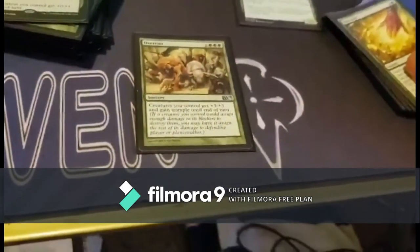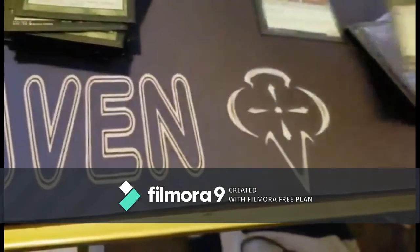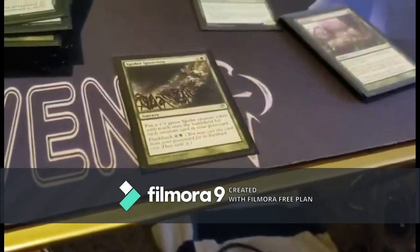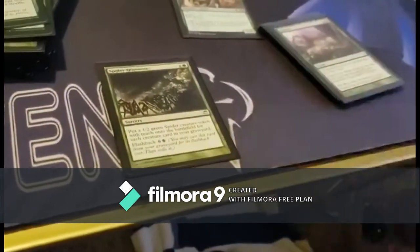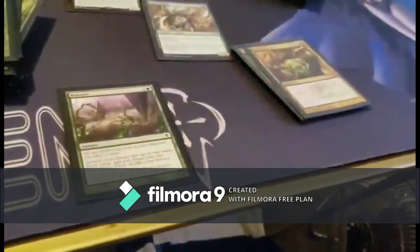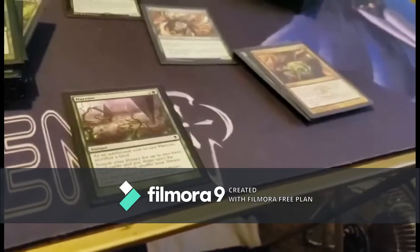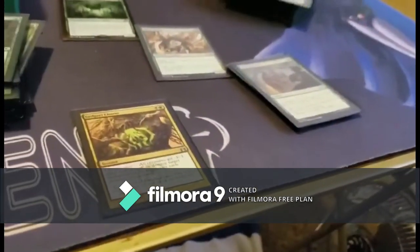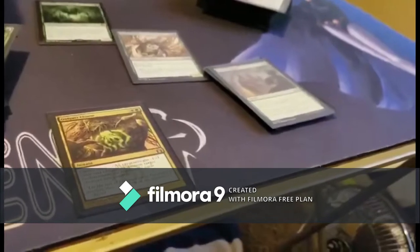Overrun gives all creatures +3/+3 and trample. Cultivate lets you search for two basic lands. Kodama's Reach is also a two basic land searcher. Explosive Vegetation is another two-land searcher. Spider Spawning puts a 1/2 green spider creature token onto the battlefield for each creature card in your graveyard, and then you can flashback it to use it again. Harrow lets you sacrifice a land to search for two basic lands and put them on the battlefield — so it's a two-for-one. Golgari Charm gives all creatures -1/-1 until end of turn, or destroys a target enchantment, or regenerates each creature you control.